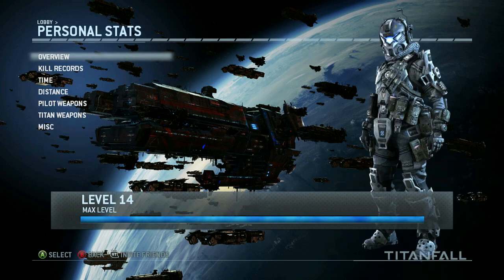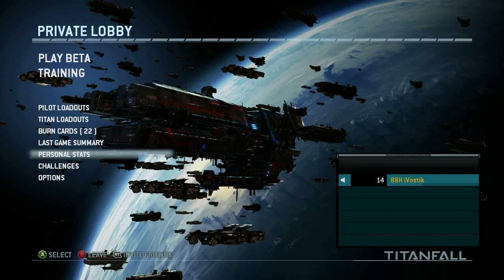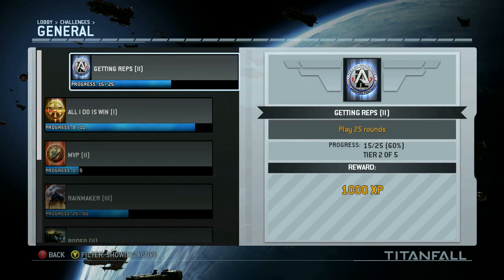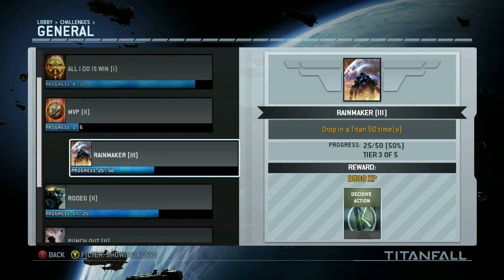At this point we start to get into the evolution of your character as you play. The max level right now is 14 for the beta, but you do have a lot of information in the personal stats that gives you some insight into what characters may do when they evolve. Another thing they've implemented are challenges. These challenges span many categories so there always appears to be something to do. By completing certain ones you can unlock burn cards, XP bonuses, or things of that nature. From what I've seen, the game doesn't have that dead-end content feel that some other games might.